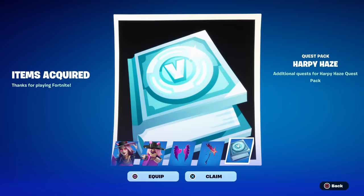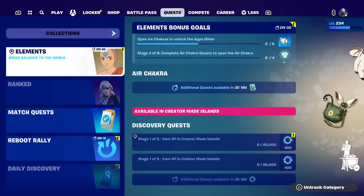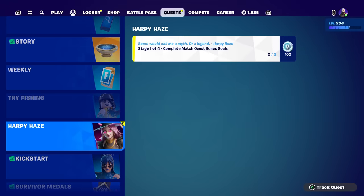Here's the quest pack. Let's take a look at what the quests are — if you go to your quest tab you should be able to find them. There she is, Harpy Haze. You've got complete match quests and bonus goals, which are super easy. But like I said, it will take some time to unlock all 1,000 V-Bucks. You start with 100 and get them gradually.